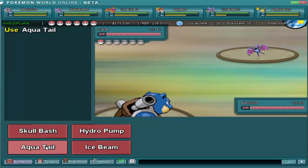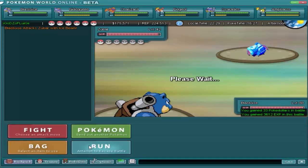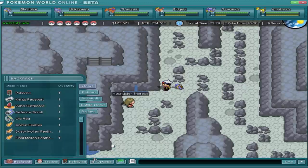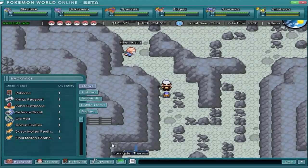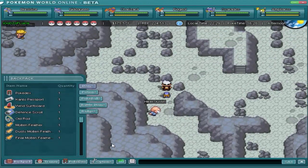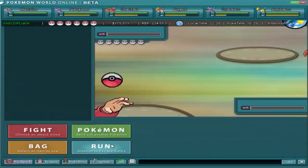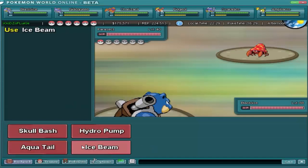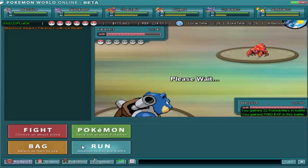You battle certain trainers to get these feathers - I'll leave figuring out which trainers up to you. I just really want to show MT Silver and facing Moltres, like we did when we faced Mewtwo. You're probably wondering: Moltres isn't going to be level 50 like in the normal games, and it's not going to be level 70 like Mewtwo. I'll save what its actual level is for when we face it.